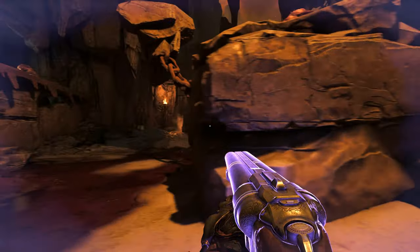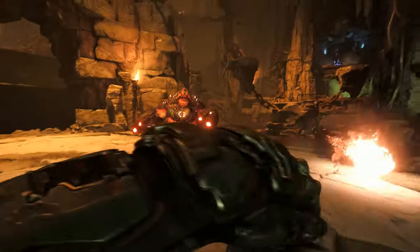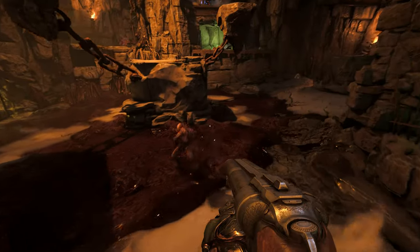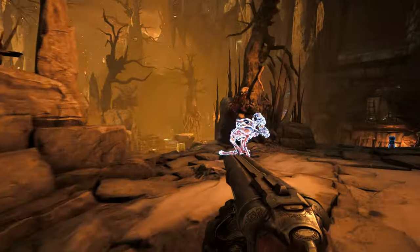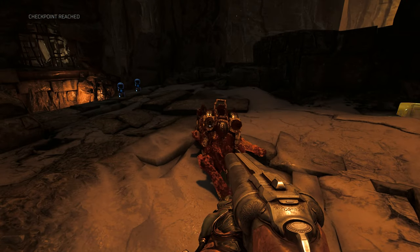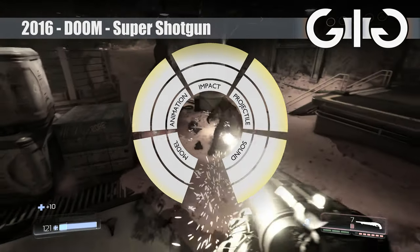If there has to be one criticism aimed at both of the shotguns in Doom, as a petty complaint, it would be that the excellent wall decals fade away very quickly. Let's have them stay next time, eh? I want to look back in the room and see how much it's been chewed up — and that goes for enemy corpses too. But there's no denying, the masters of the genre are back on top from this point forward. That name, Super Shotgun — it's earned it.